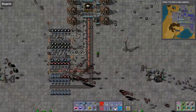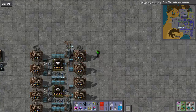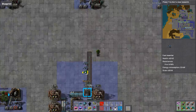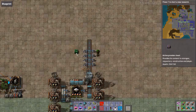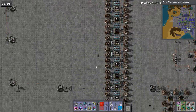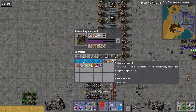That's beaconed and moduled - we're producing, well we will be in a minute. We're not going to have much plastic coming in because that's going to the red circuit, so I've cut that off. What are we missing? Plastic - it's just not getting through. Here we go, that's starting to come in now.